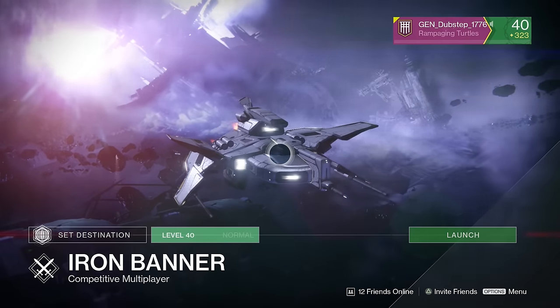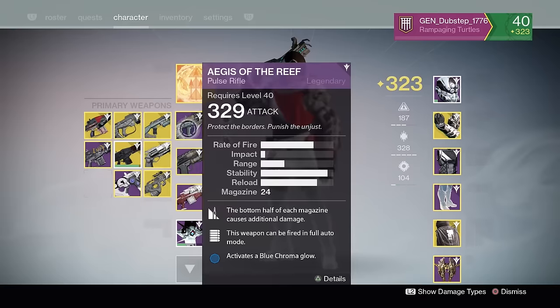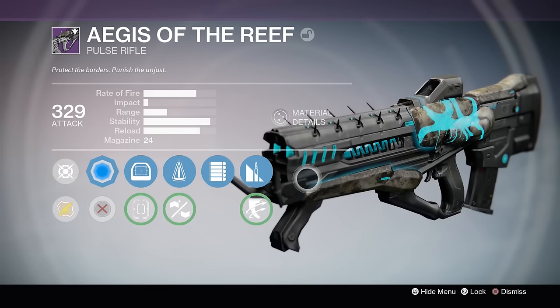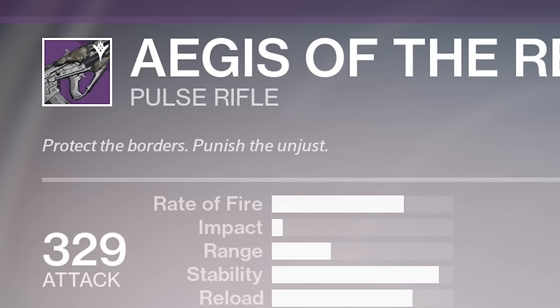Hi-di-ho everyone, my name is Mr. Fruit and welcome back to Destiny. In today's video we have another legendary weapon review — one of the Prisoner of Elders weapons, the stuff you can get from House of Judgment and Challenge of Elders. The Aegis of the Reef: protect the borders, punish the unjust.